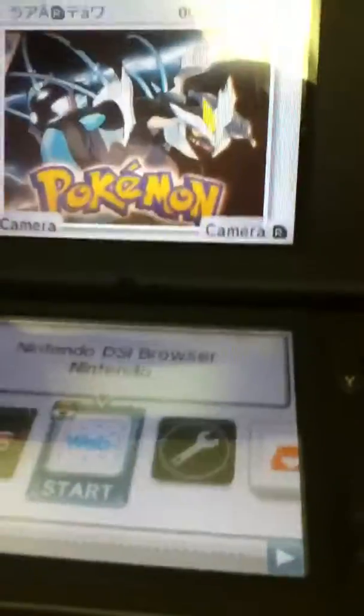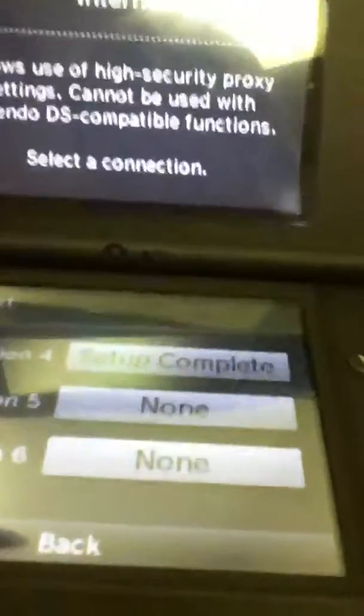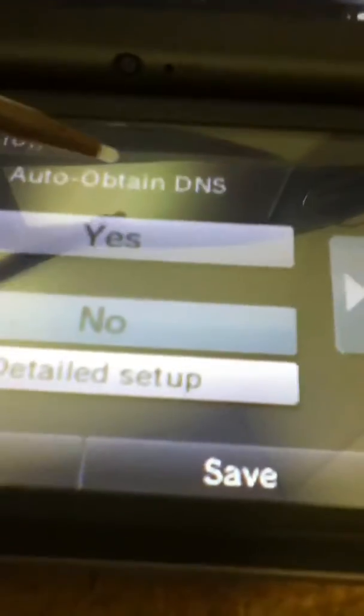Now, what you want to do first is go to your settings and go to the internet or your connection settings. For me it's an advanced setup because this WiFi is locked, so we're going to hit setup complete, or whatever it says, change your settings, and go over to the auto obtain DNS.